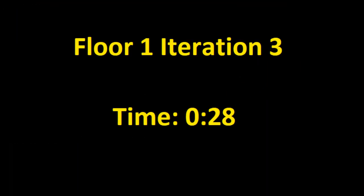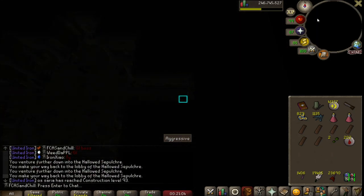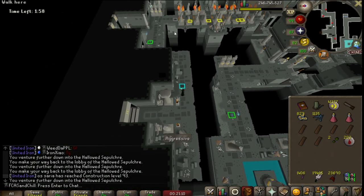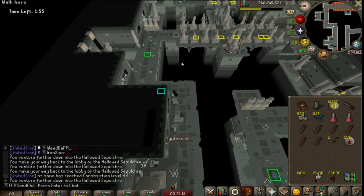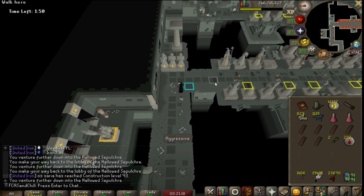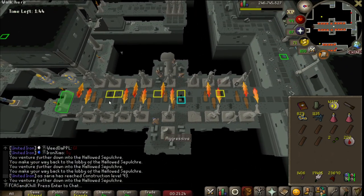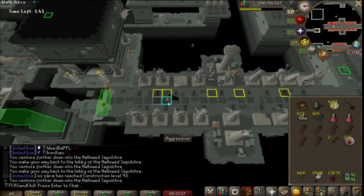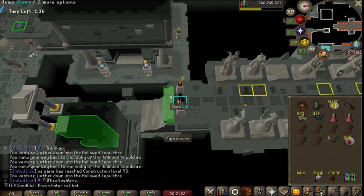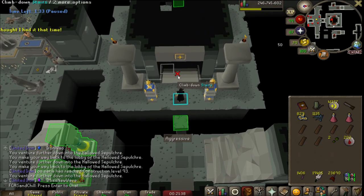Iteration three for floor one: I run in, spam click, and then I realize it's this iteration so I just run up past the darts. This iteration is actually the fastest iteration for floor one. I run over here, wait at the flames, click one tick before they come off, go here, wait, then click one tick before they go off. Note that you can run five ticks in between the flame attacks, which means 10 tiles since you can run two tiles each tick.